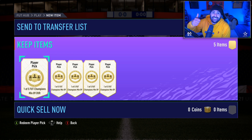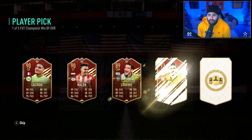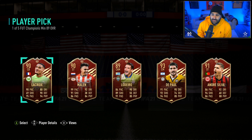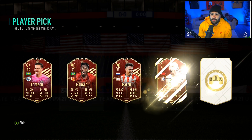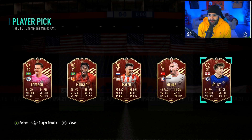Smash that thumbs up and subscribe, turn your bell on. Let's go directly into it - the first one is gonna be De Paul, you got yourself a Malin, really nice center back, and Andre Silva, but the highest rated being De Paul at 93 overall. Next one up is a Mason Mount or an Ederson - Ederson being the biggest one, but Mason Mount is a bad boy card. I wonder what Mason Mount actually goes for right now.